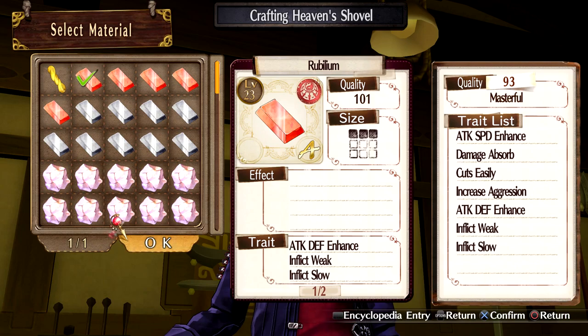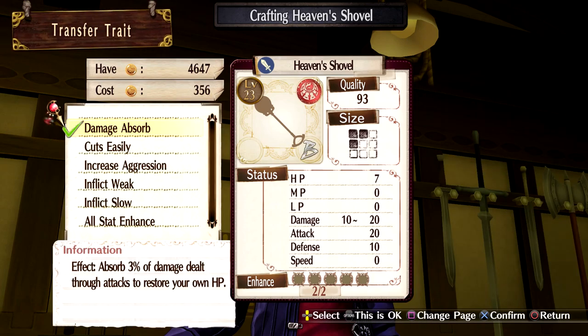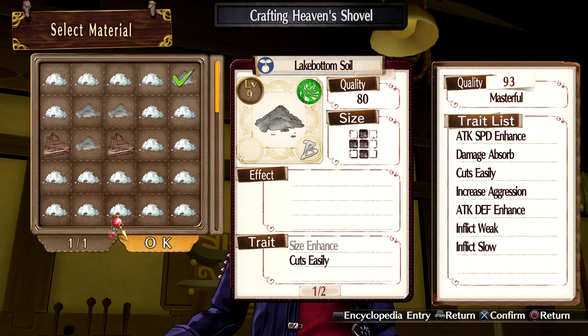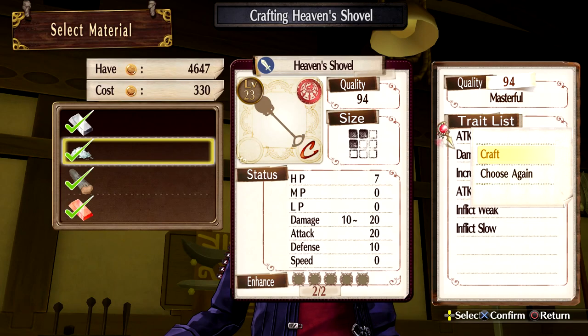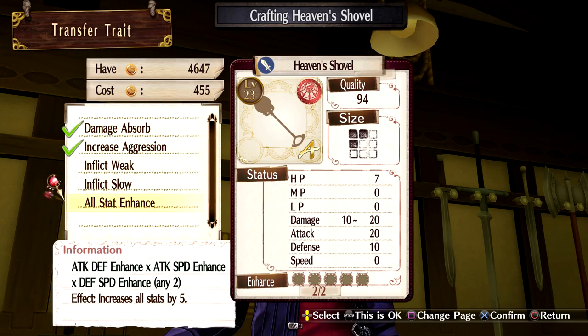And another one of these. Choose the traits you want to add — we want damage absorb certainly. All stat enhance may be good. Actually, let's take off the Cuts Easily and just save that for quality — choose the traits you want to add — because that is better than Cuts Easily. Now all stat enhance or inflict weak or slow? I think we'll go with all stat enhance.